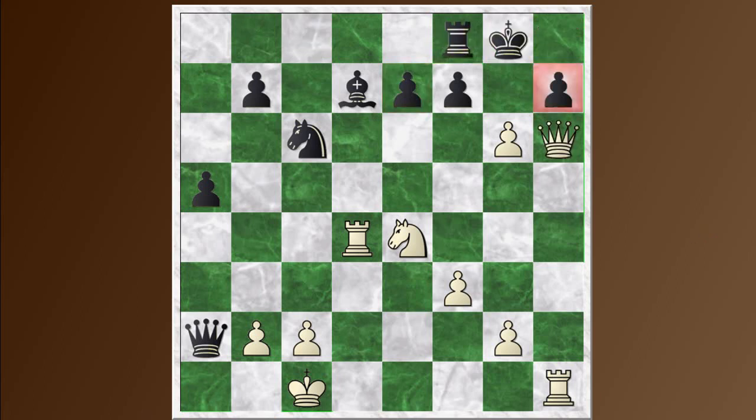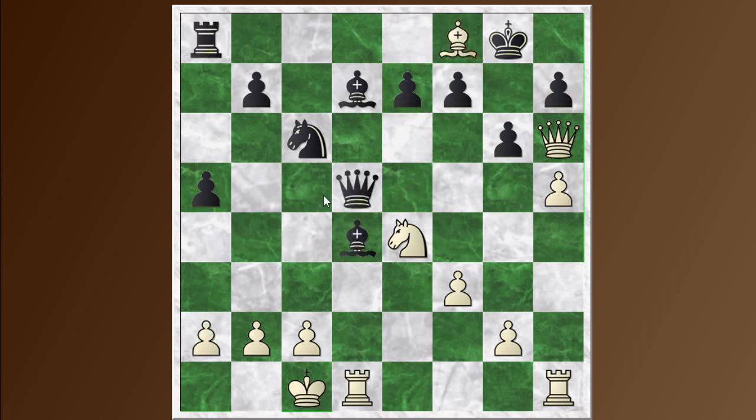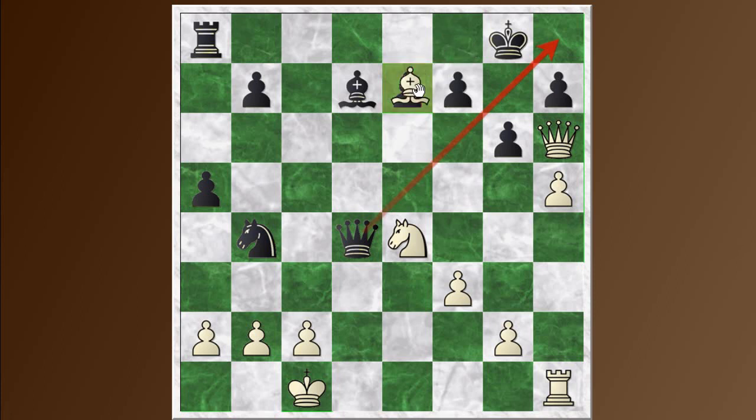What Levy actually played was knight to b4, still hoping to get something going against white's king. But Spassky doesn't let him have any time — he immediately plays the exchange sacrifice, rook takes d4, queen takes d4. For the moment the queen has defended along the diagonal. But just one more move from Spassky and black resigned: bishop takes e7. Now there are just too many threats — the bishop coming to f6, defended by the knight, and there's no stopping mate on g7.